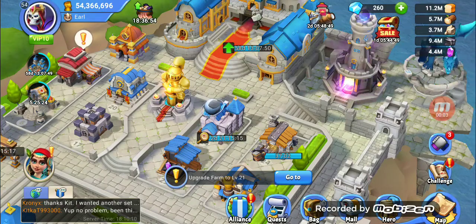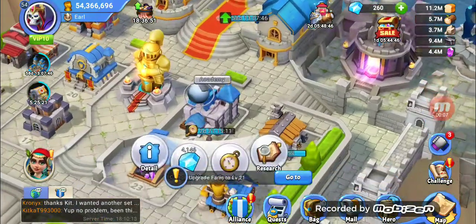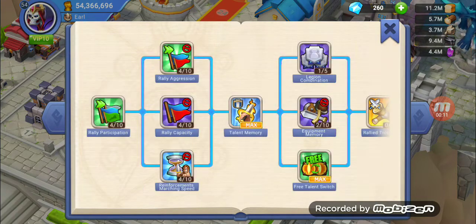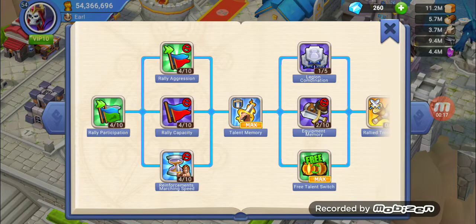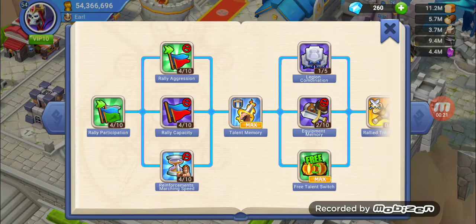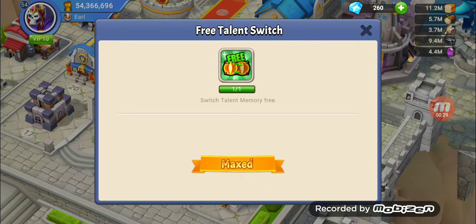Hey guys, welcome to my city. We're going to be going over the talent switch inside of the advanced military — that's this one right here. If you read it, it says 'switch talent memory for free.' You're going to need to do at least two equipment memories, a legion combination, and a talent memory in order to get the free talent switch.